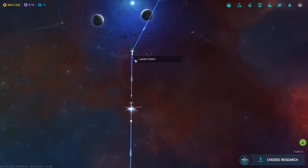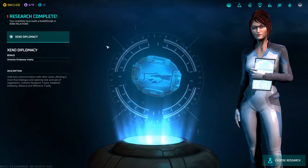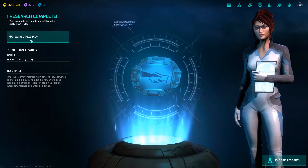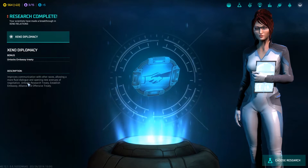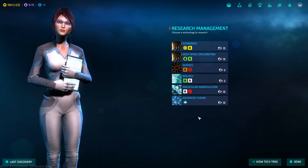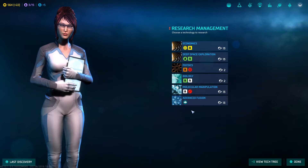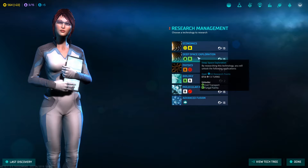I guess if he's there and he's there they might move past each other. Our scientists have made a new discovery - let's check this out before we end the episode. Xenodiplomacy, which unlocks the embassy treaty. Improves communication with other races - that's what we were going for! Deep space exploration options now available - civil transport and fungal farms.